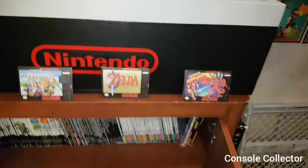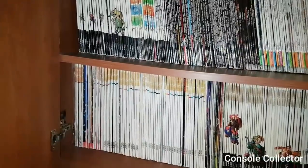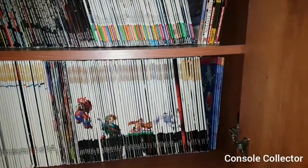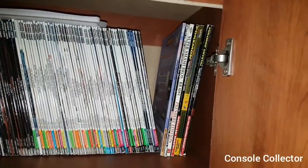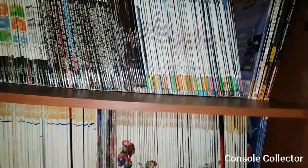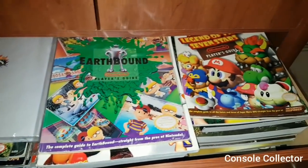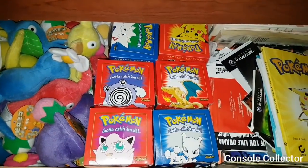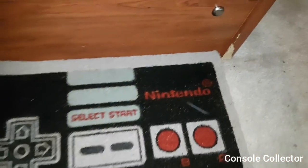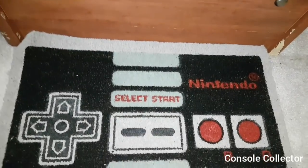Moving on to this cabinet here, I have the entire Nintendo Power set — issues 1 to 285. About 95% of them are complete; there are a few missing posters or inserts that I need to upgrade. In the drawers here we have strategy guides, and in the bottom drawer I have the complete sealed set of the Burger King Pokéballs and some random papers and books. At the base here we have the NES controller doormat.